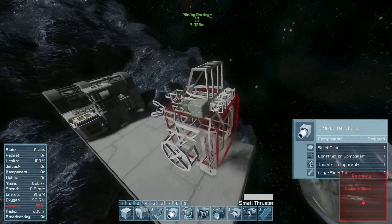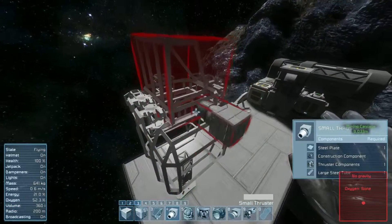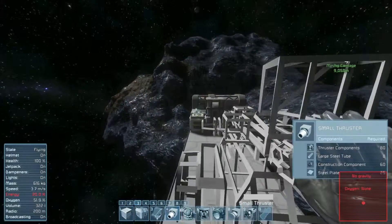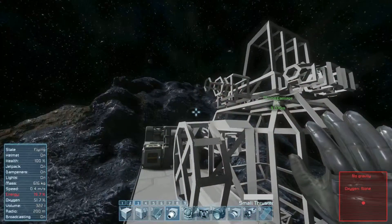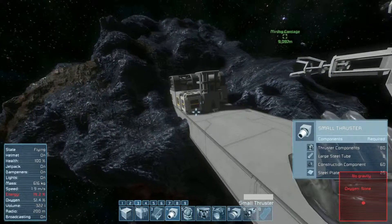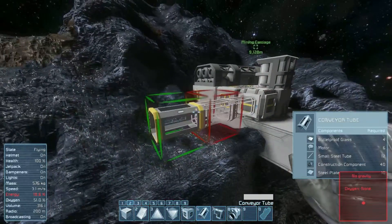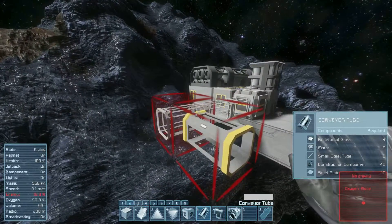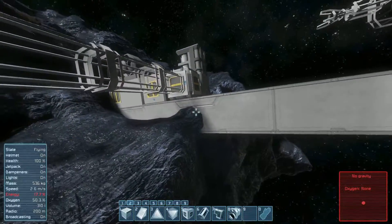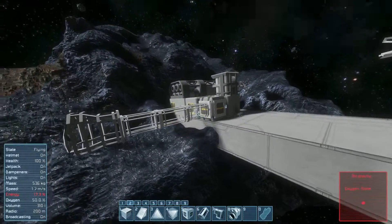We'll probably go with our two side thrusters next to the cockpit, like this. That should be enough clearance for when we dock onto the station. I will use conveyor tubes to bring this out. I'll bring the station connector arm out a bit more too, just to make it look stable.